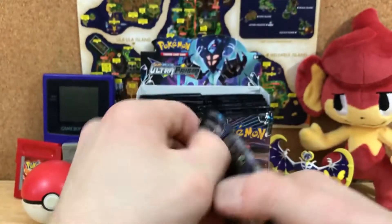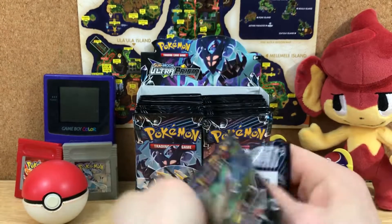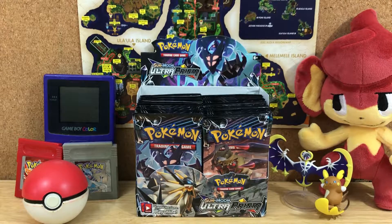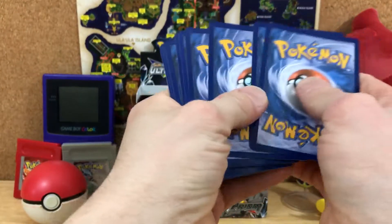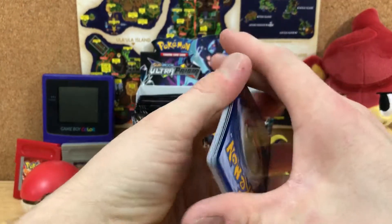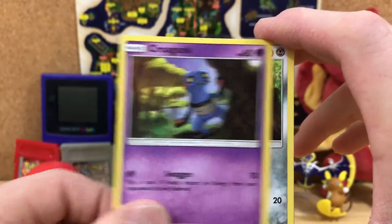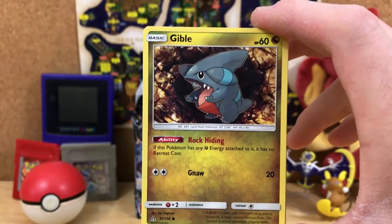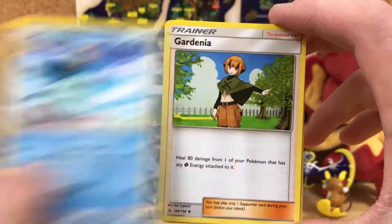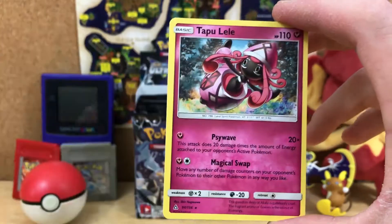This Leafeon pack. Gotta go a little quicker since I got so many packs to get through. Starting off with a Buizel, a Magnemite, a Croagunk, a Bronzor, a Gible, a Metal Energy, a Missing Clover, a Piplup, a Gardenia. Heat Rotom is our Reverse. And finally, we got a Tapu Lele.